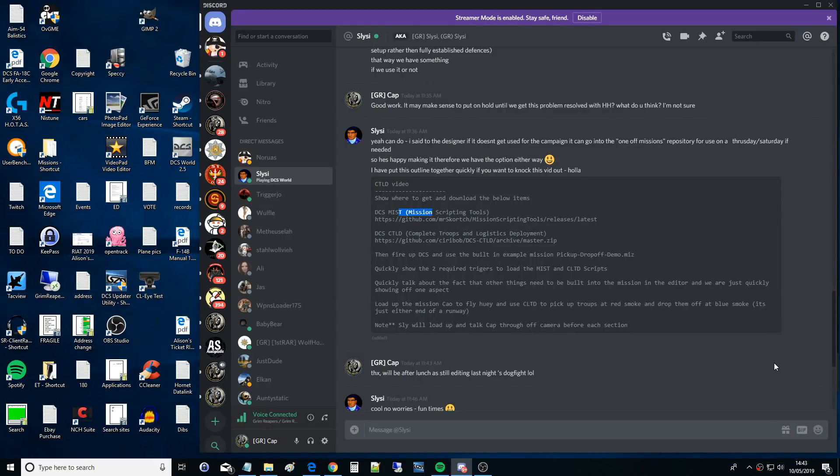Hello and welcome back to the Reapers. It's another mission editor in DCS video today, and as requested we're looking at CTLD in the mission editor, which is a relatively advanced thing. That means Complete Troop and Logistics Deployment.